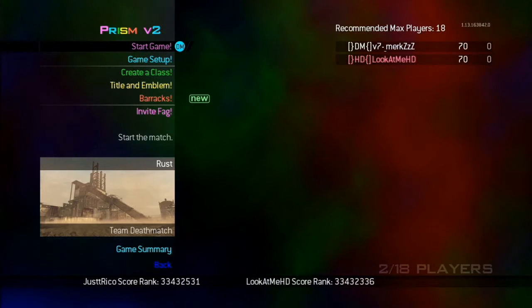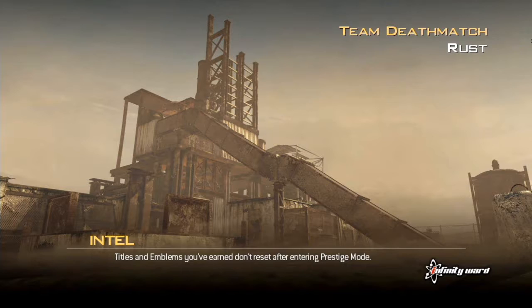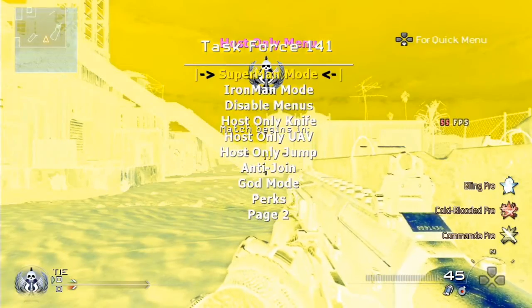Hey guys, today I'm going to be showing you how to use god mode with an infection or a CFG mod menu. So this is what you do: you wait for the game to load up, and if you have a mod menu, you open your menu and go on god mode.